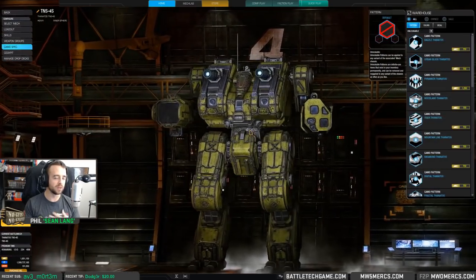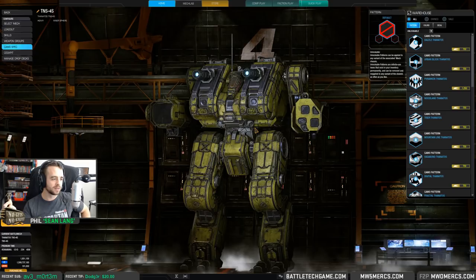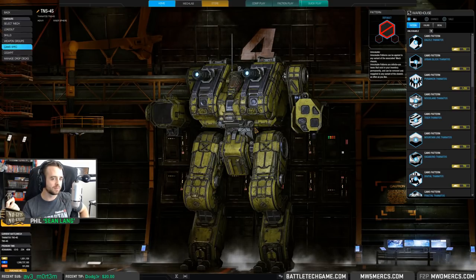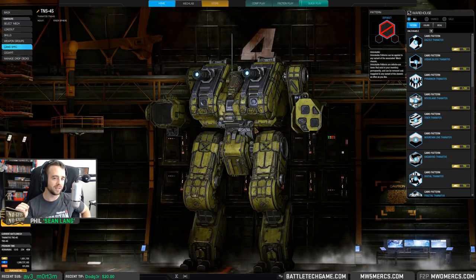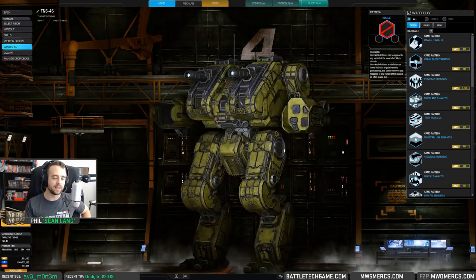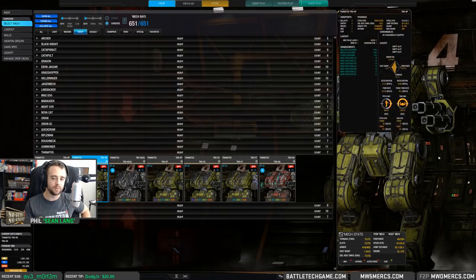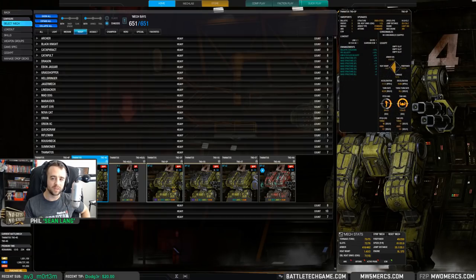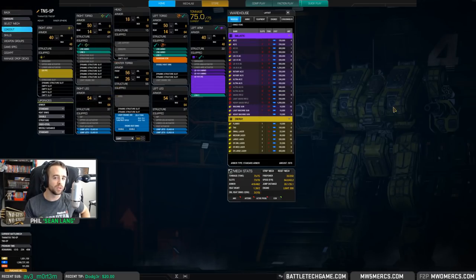And this is where the mounts are — bringing a Summoner-like presence on the battlefield, with ECM, for the IS side. There are quirks to these mechs, so some may be better than others for certain setups. For instance, PPC velocity +15 on the 5P — but that's in the arms, so it's less beneficial than having energy in the torso.